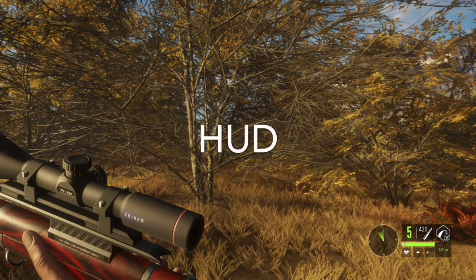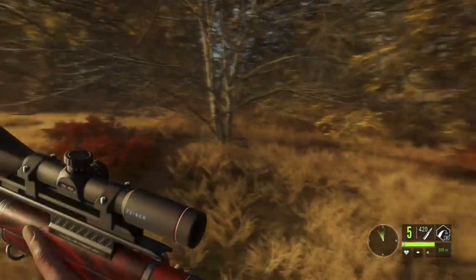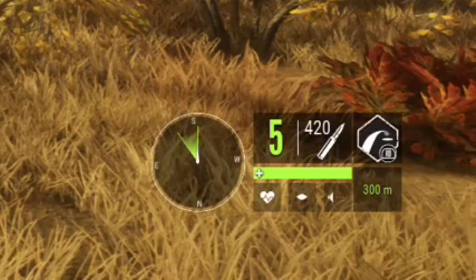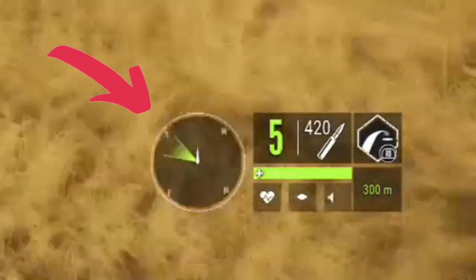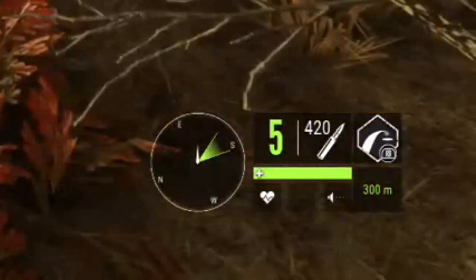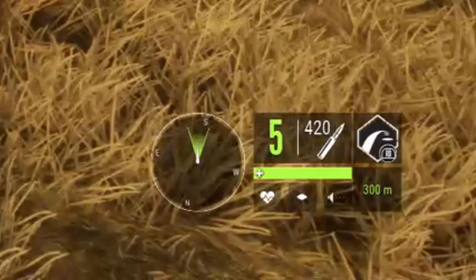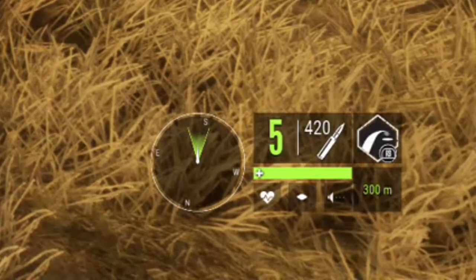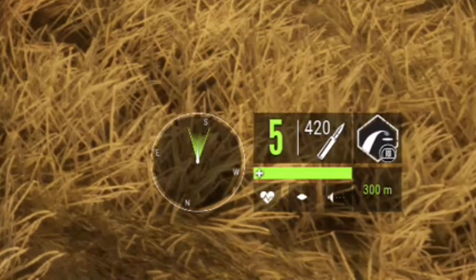Now we're going to look at the very bottom right hand corner of the screen where you'll find a whole bunch of indicators. The first one is your compass — this circle is your compass and the green V is your wind indicator. The open part of the V is where your wind is blowing, so if you have that facing towards any animals within 200 meters those animals are going to spook likely. You really need to pay attention to that.